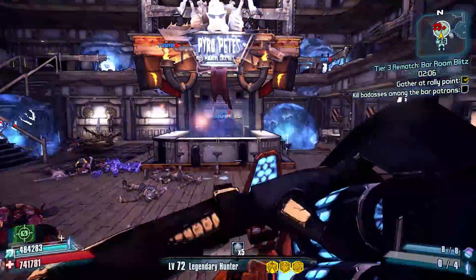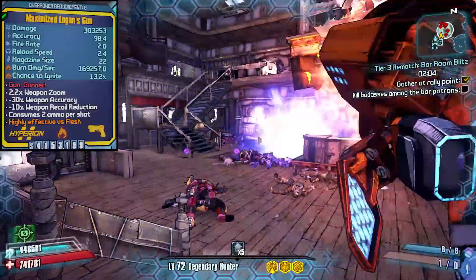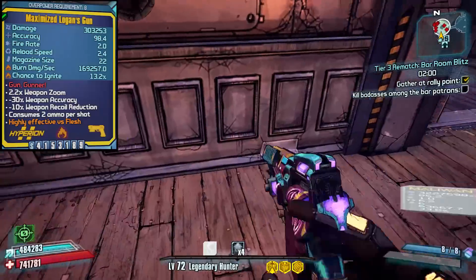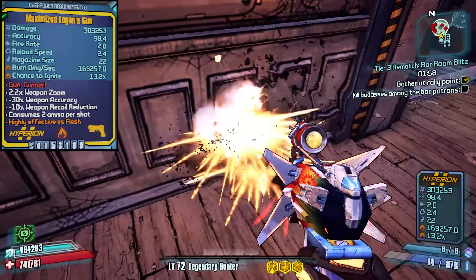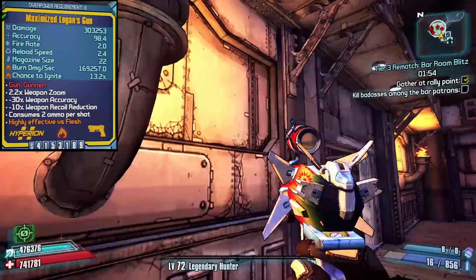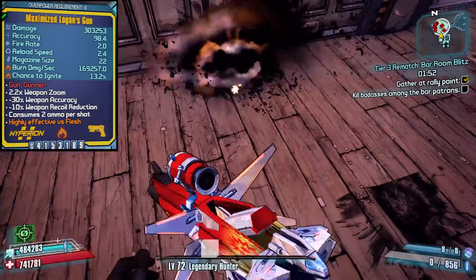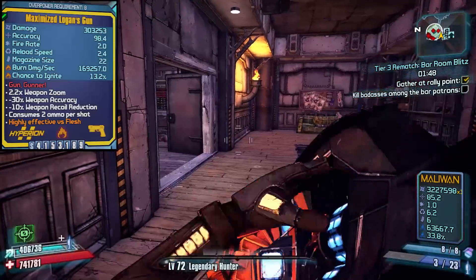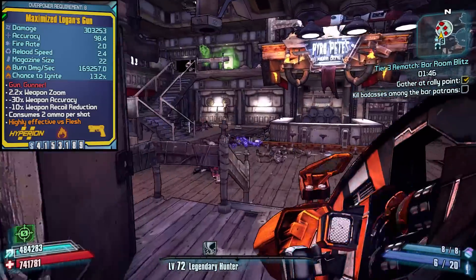The third legendary I sometimes use is Logan's Gun, and this one isn't even needed, however it does make things a little bit easier. Whenever you shoot Logan's Gun it has a two-part explosion effect, and the second part of the explosion actually counts as a rocket. So when you're standing next to it and it explodes it will absorb rocket ammo. This way when you combine Logan's Gun with the Sham Shield you can actually regenerate any rocket ammo that you're missing.